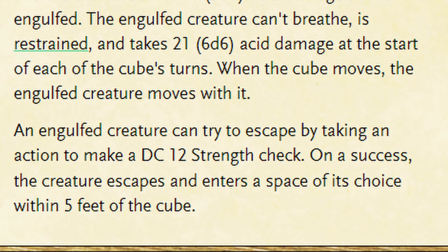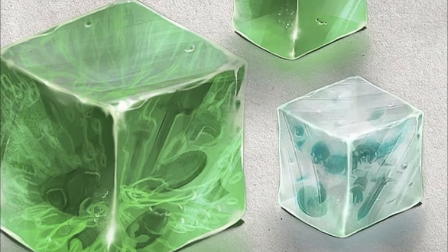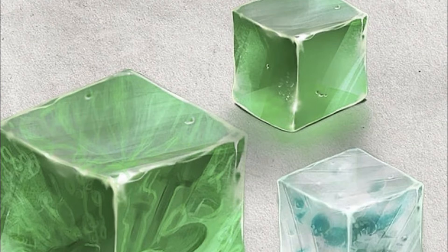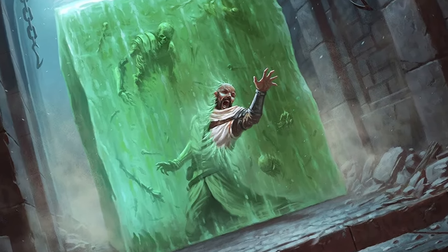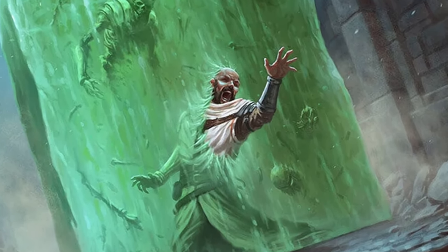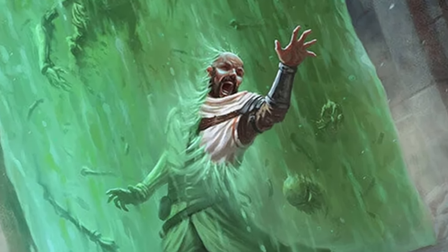As a DM, there are many ways to use a Gelatinous Cube, but the standard way is to use it as a living trap. Most DMs will place a cube in a 10x10 hallway to block a path, or perhaps on the ceiling to drop down on their players. The choices are really endless, but I personally have two favorite alternatives.